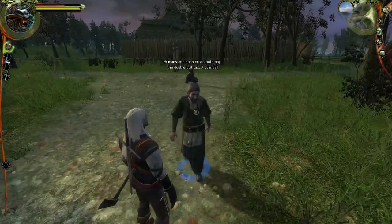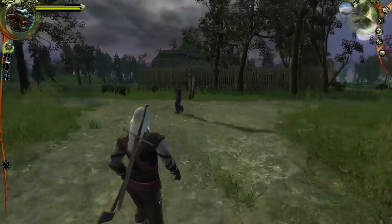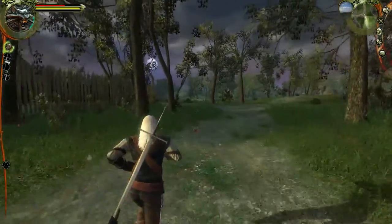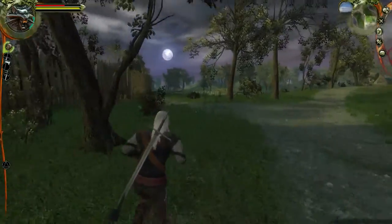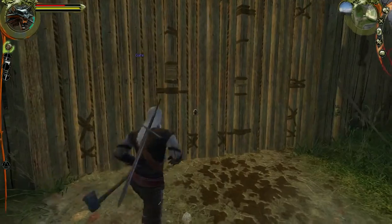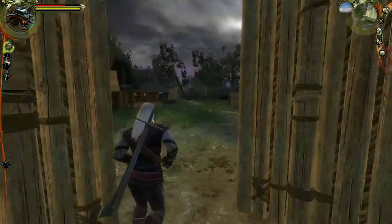There's a merchant. Nonhumans both pay the double pole tax. And a traveler — nothing new. Let's go to the inn and check which new people have come out of their rooms during the day.